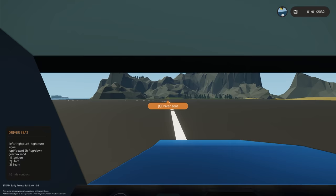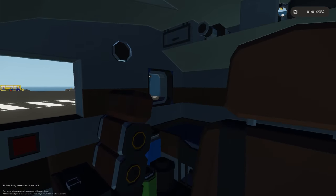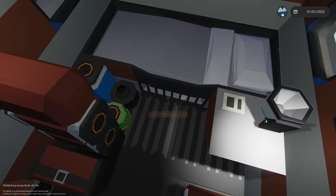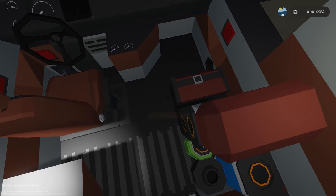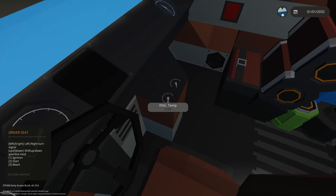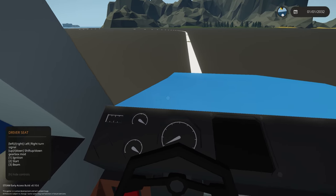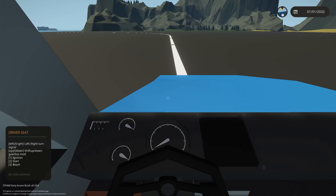Getting inside, there's a little button on the door. Let's open the driver's seat and close the door. There's a nice little compartment at the back with a heater, a lamp, and an interior light — very nice and detailed. We have a passenger seat and the driver's seat. The driver has ignition, start, engine temp, automator, left and right turn, tacho, fuel, battery, air brake pressure and low brake indicators. Hot seat controls include left and right turn, shift up and down, ignition, start, and beam.